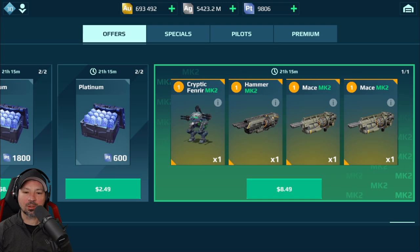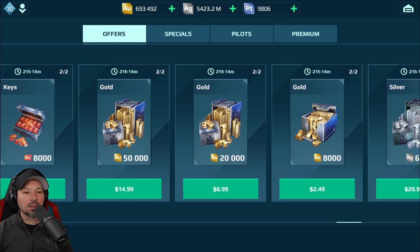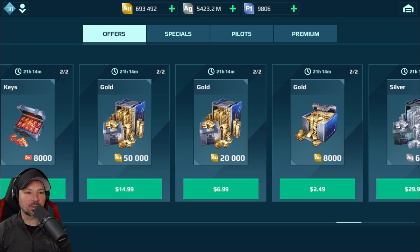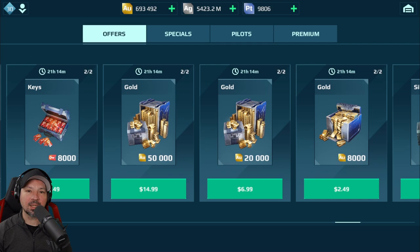Right here for $8.49 you got a Mark II Fenware with Mark II shotguns — these shotguns are freaking amazing for up-close fighting. The other day there must have been 20 or 30 different weapons in here for like $2 or $3 each, all leveled up to Mark II already. So for cheap-to-play players, watch the daily deals — there is some good stuff in here lately. The gold deals have gone up in price a bit — this is now $15 for 50,000 gold. It used to be like $6 or $8. Prices do change, so watch out for really good deals on gold and keys.